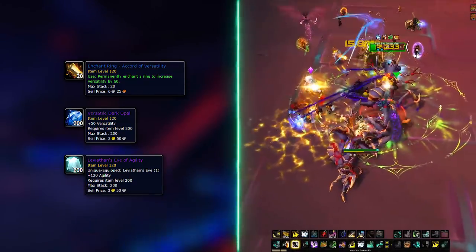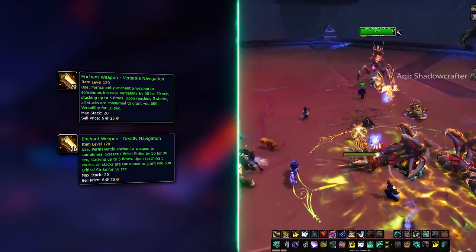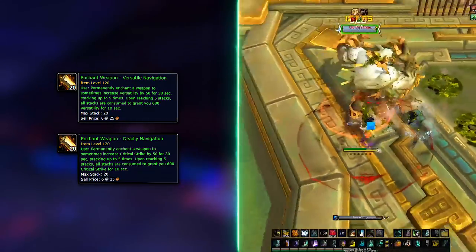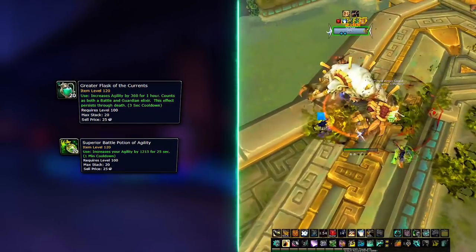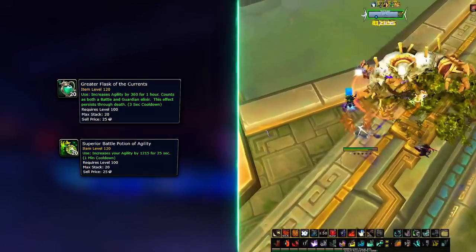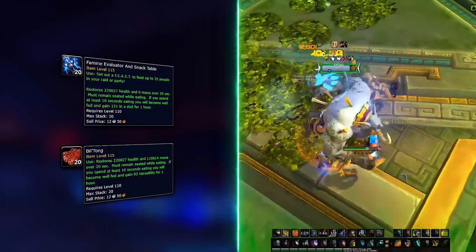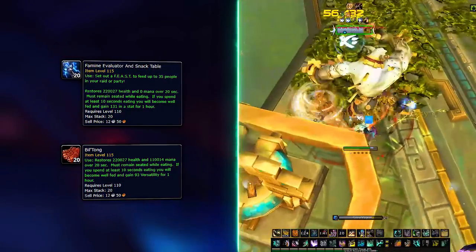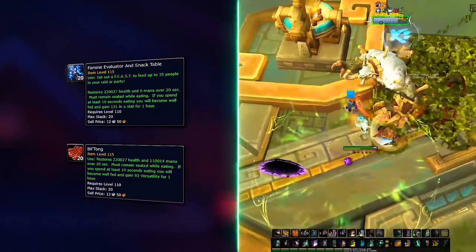Your weapons shall follow the same rule — Versatile Navigation on your main hand and a Deadly Navigation one for those juicy versatility and crit procs. Greater Flask of the Currents will be your best choice for flasks, and Superior Battle Potion of Agility is the best for potions. For food, a feast is the top option when available, but if you can't afford it or nobody's providing, look to stack up on Baked Port Tato to further increase your versatility.